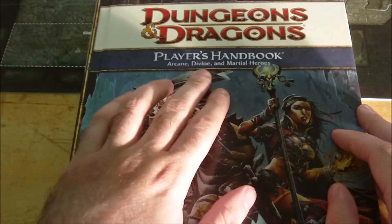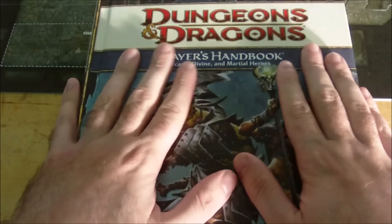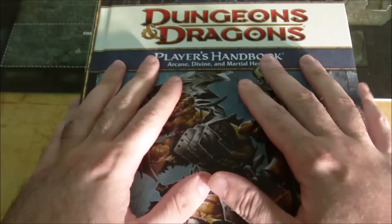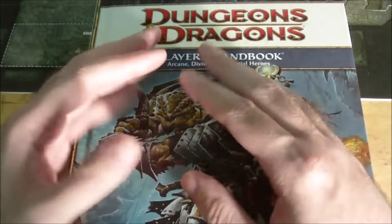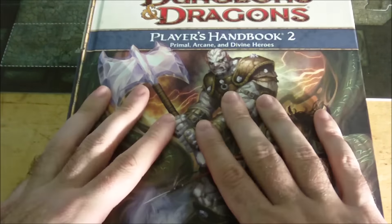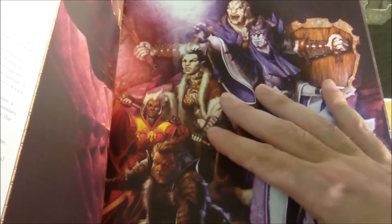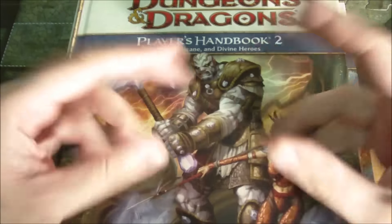This was all part of Wizards of the Coast's marketing strategy for 4th edition: releasing the core rules in volumes. The first Player's Handbook focused on arcane, divine, and martial heroes — new power source archetypes introduced for 4th edition. Classes that didn't fit those molds required future releases. Fans of the Barbarian, Bard, Druid, and Sorcerer had to pick up Player's Handbook 2, which came out in March of 2009 and also included the Half-Orc and Gnome races, with those classes all considered primal characters.